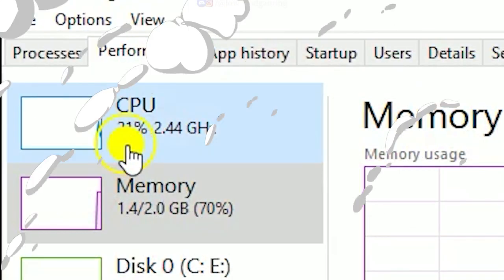As you can see, 2GB RAM, and for the CPU I have an i3 3rd gen, and for the GPU I have a GT1030.